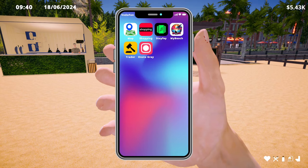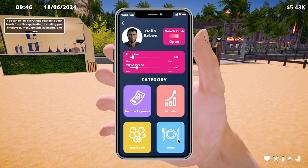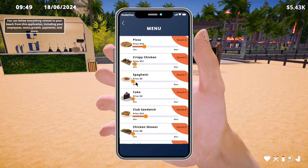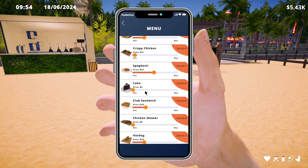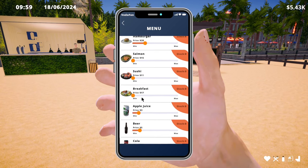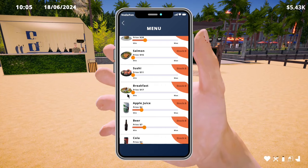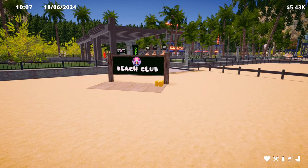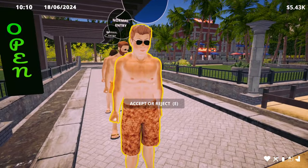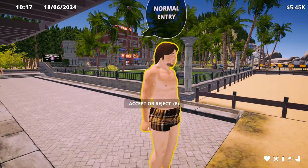Going back to my beach menu — what do I have in stock? Spaghetti. I'm going to make a little bit of money on this stuff. That usually works, right? Just like yesterday, I keep forgetting what I actually need to do. Normal entry — get the guests in.